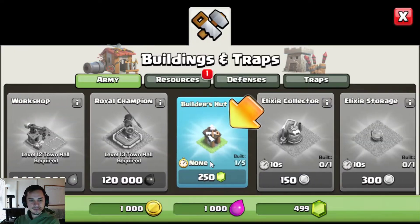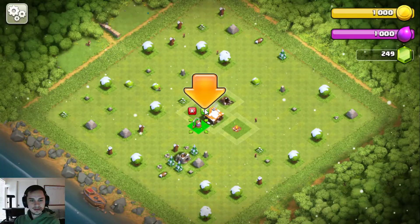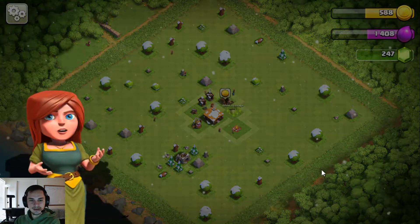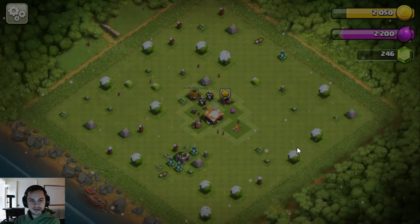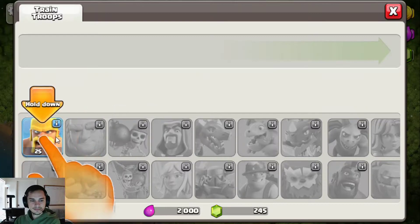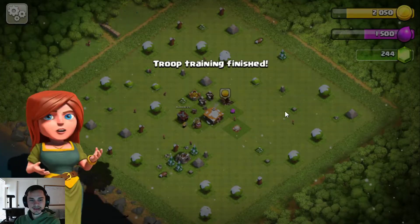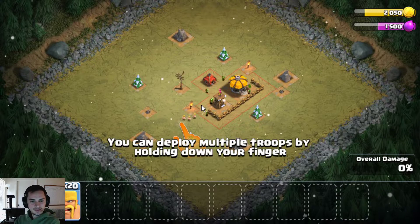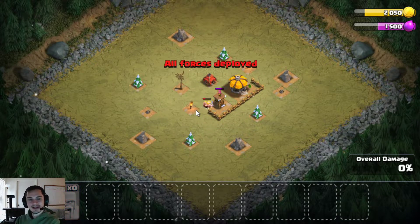So now you're back here. Go to the shop — you're going to want to build all the stuff that it tells you to build. You shouldn't be gemming this stuff normally if you're actually making a new account, because you want to save your gems to get the third builder. But for the sake of time, we're just going to be one-gemming everything. They're going to teach us how to do a single player attack — thanks Supercell, now I know how to do a single player attack!